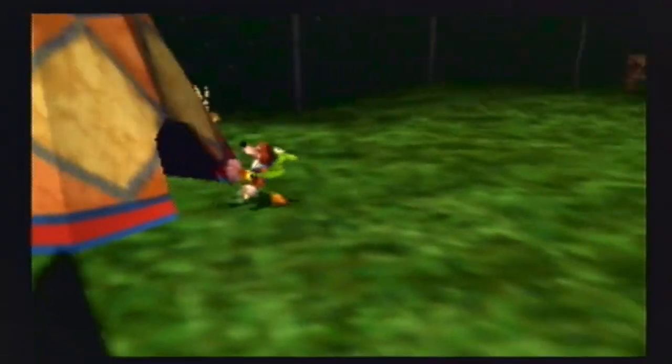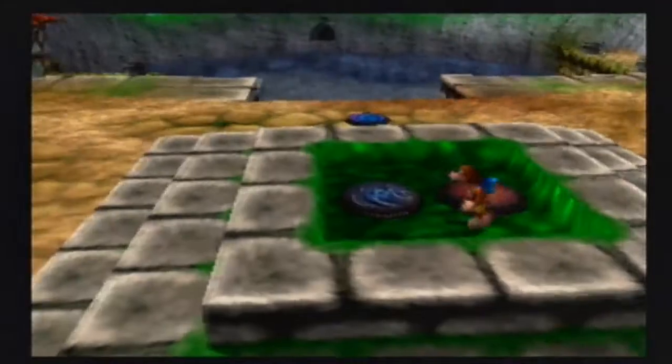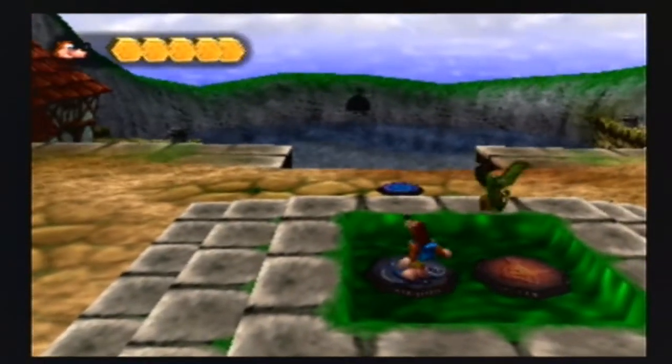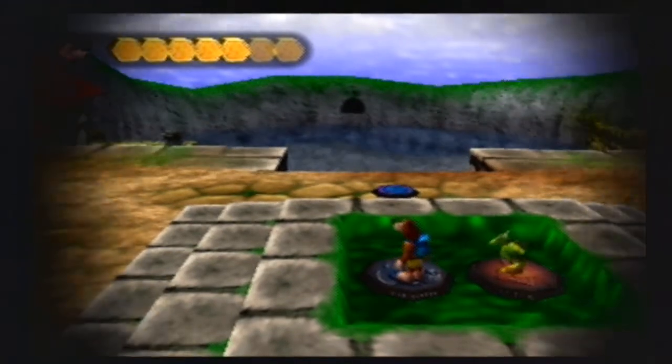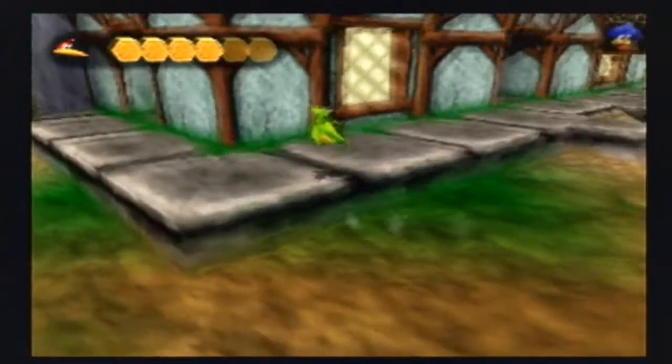Our next stop is Humba Wumba here, and we're gonna switch back to this creepy dragon thing. Why, I don't know. But yeah, listen to that — it just sounds sick. So we're gonna roll with the dragon for a little while.